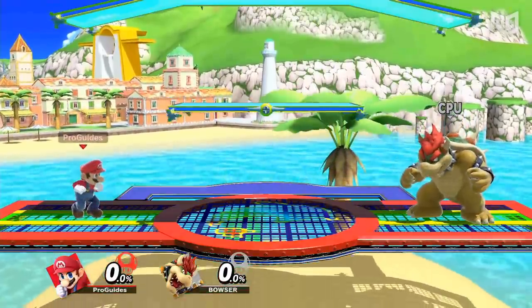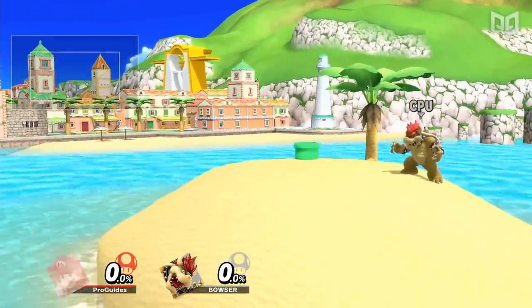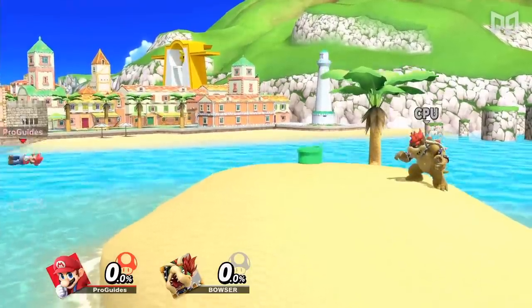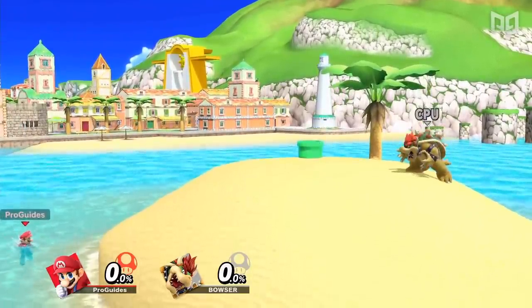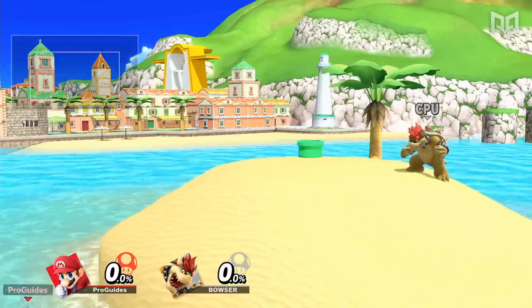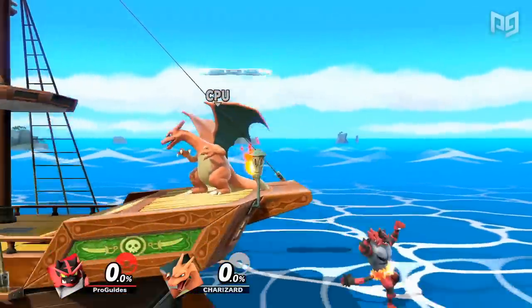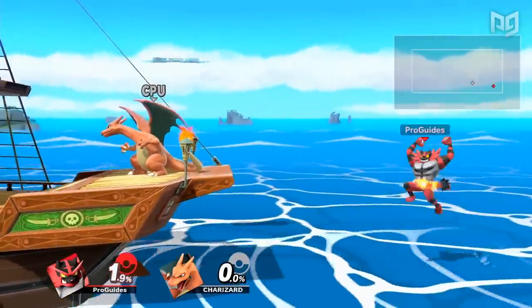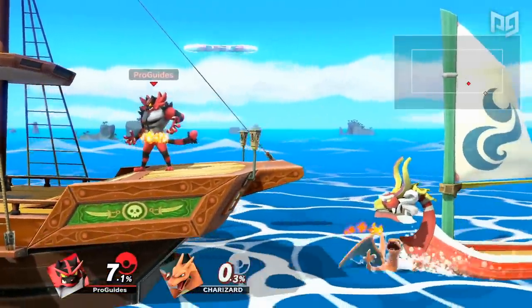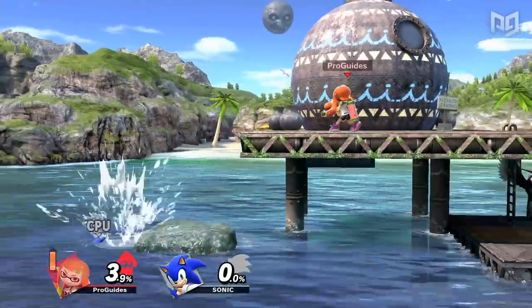Brawl's Delfino Island introduced a new terrain type in the Smash series: Water. In water, characters can drift back and forth as they struggle to stay afloat, then jump out after a short period of lag. Staying in the water too long will result in a stock loss from drowning. Stages with water are not legal in competitive play, but there are actually four characters who take damage in water: Charizard and Incineroar are naturally weak to water as Fire-type Pokémon, and Inkling and Sonic simply die whenever they touch water in their own games.